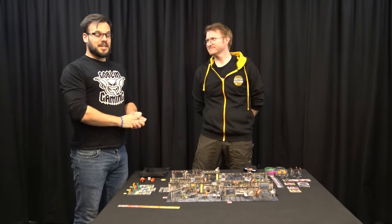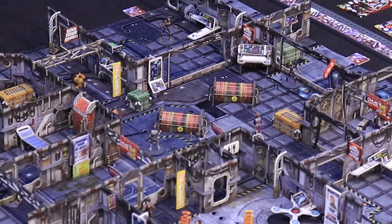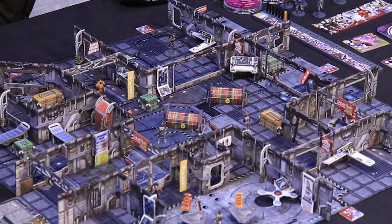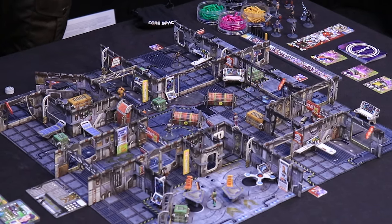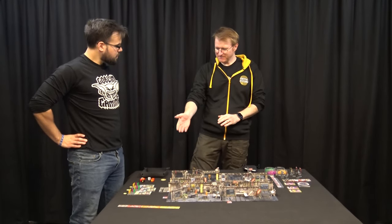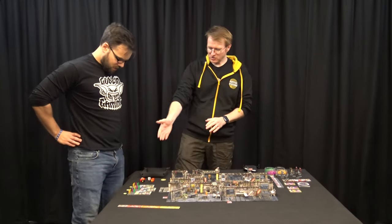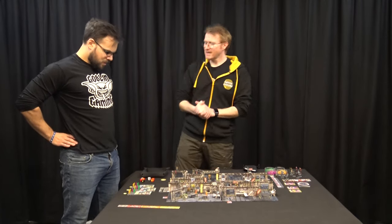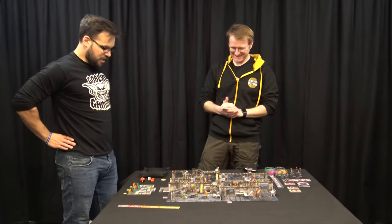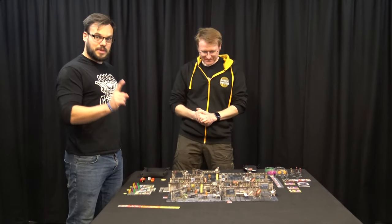Welcome back to Goblin TV. Colin is going to show us how to play Core Space. You've got a space station and a crew of ragtag traders - a captain who's a soldier class, Lars who's a tech, and Tier Guard who is a standard crewman. He's not a very nice guy, but he's 33% of your crew so we're going to try and keep him alive.